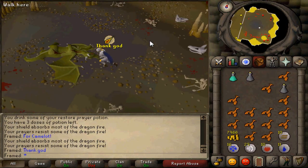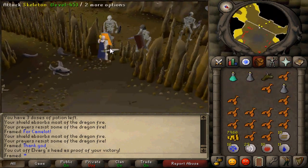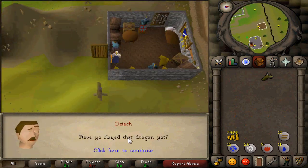After Elvarg is dead, get out of the arena and head south until you find a wall. Push it so you will always be able to come back to this part of the island, and once you step through you will be on Karamja. Now head back to Oziach and speak to him.